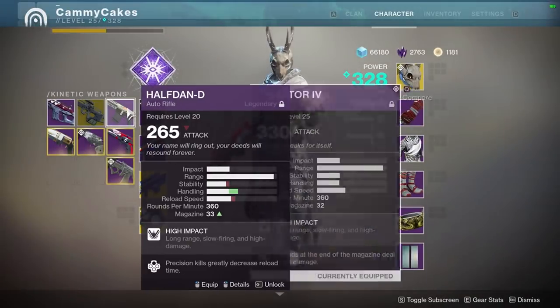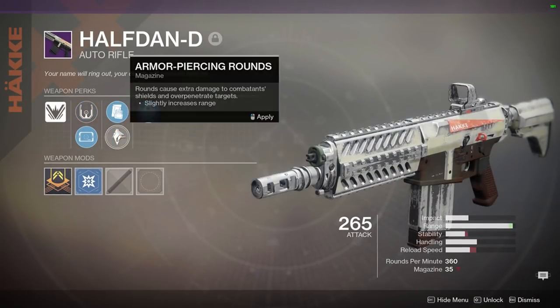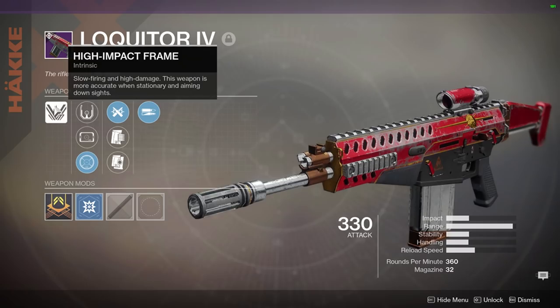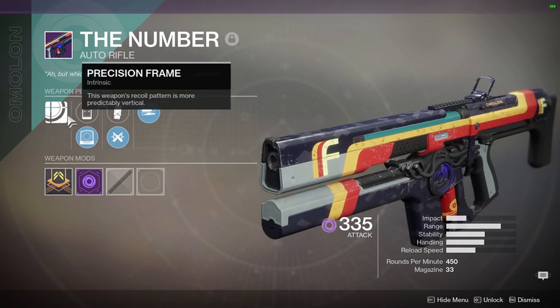As if this wasn't enough, it also has High-Impact Reserves, so as you experience drop-off at further ranges, it mitigates it a little bit by increasing the damage of both headshots and body shots. As you can see on screen by the comparison to the Half-Dan, although the Half-Dan does show a little bit more in the Range stat, even when you go for the longest range scope on the Lockwitter, it still beats it because of Ricochet rounds.